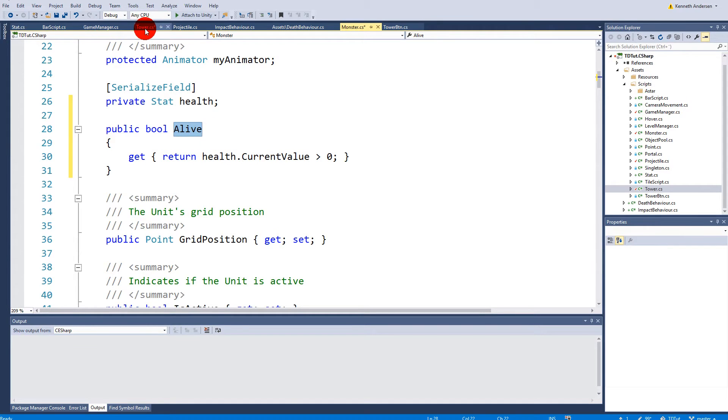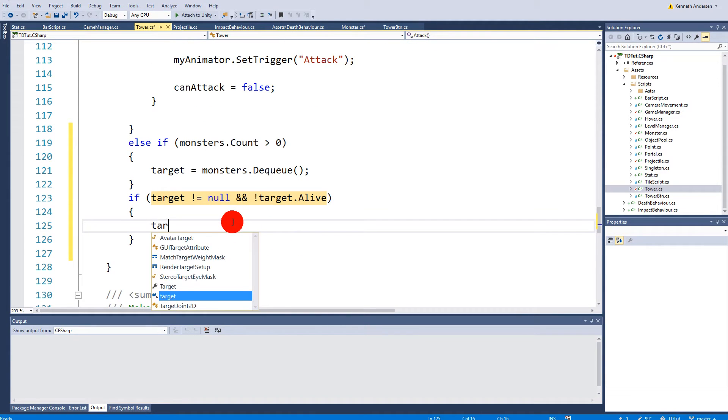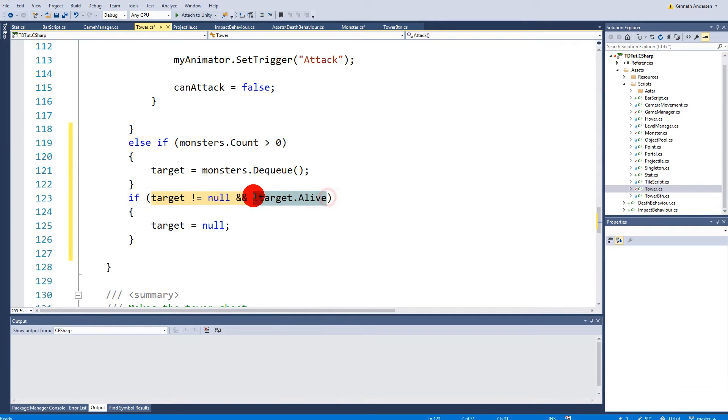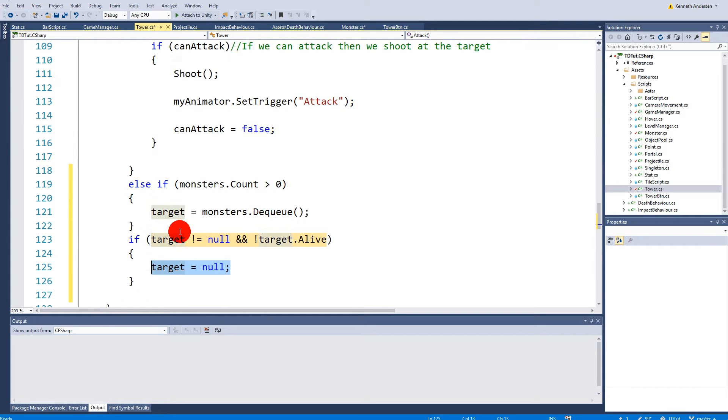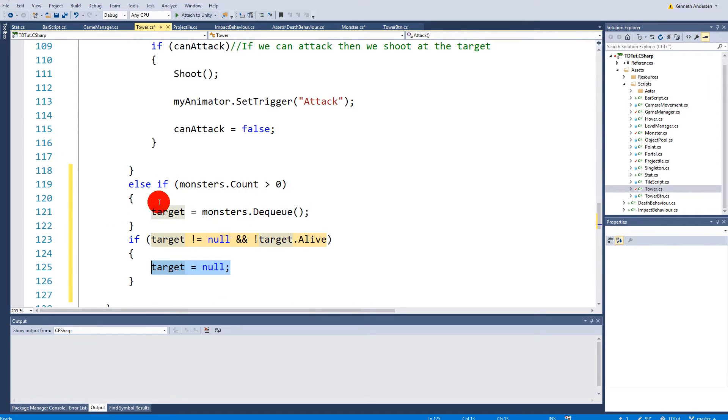Back in the tower script, we make an if statement: if our target isn't null and that target isn't alive — using an exclamation mark — then we set target to null. So if we have a target and the target is dead, we null it out, which means in the next update execution we'll pick up a new target from the queue.